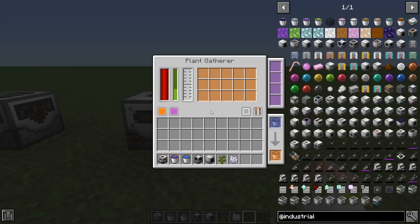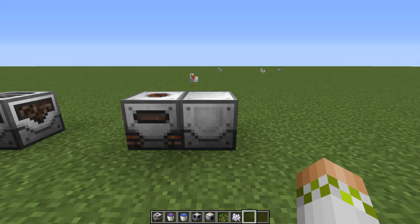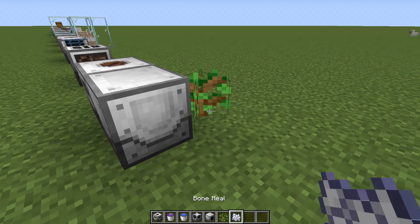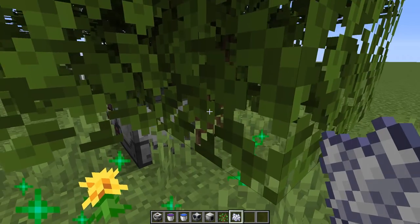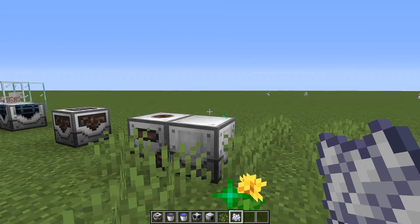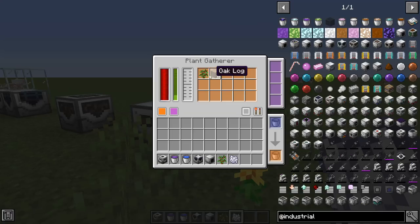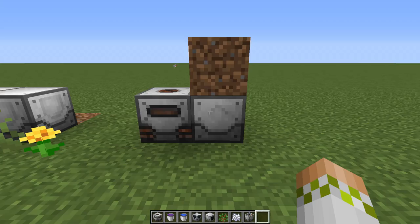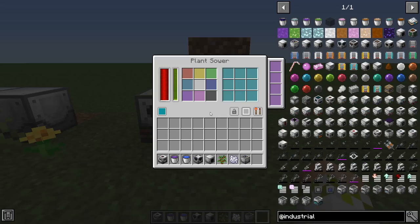The Plant Gatherer is a very basic machine that will chop down trees or harvest crops - that's all it does. It doesn't replant them for you; that requires the next machine. A quick example: simply grow a tree and it collects that, giving us saplings and some logs. The machine you want to use in conjunction with this is the Plant Sower, which will replant your trees and crops for you.